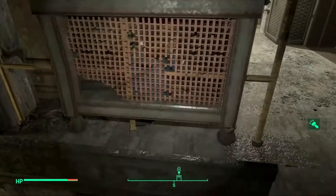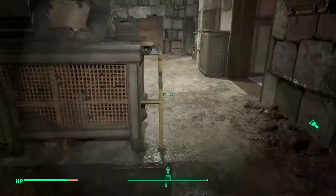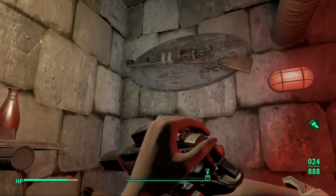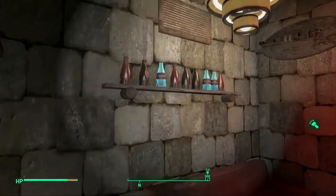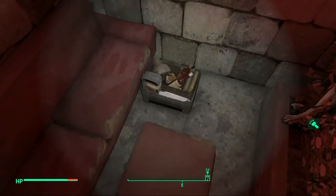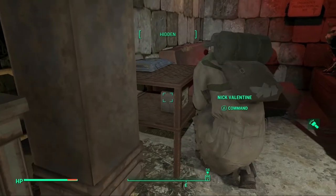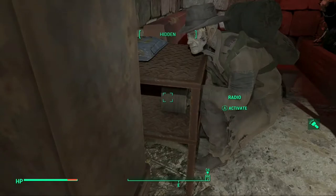Right here — oh, I gotta kind of push that outwards a little bit. But if you have a humanoid companion, they'll lean on this railing. I have a medkit, a prized laser musket hanging up, some Nuka-Cola, some goodies — books, a bit of booze, some caps, some holotapes, and a radio for listening to some tunes.